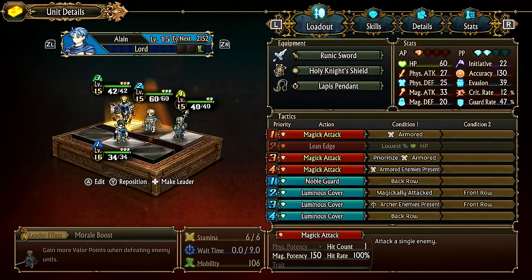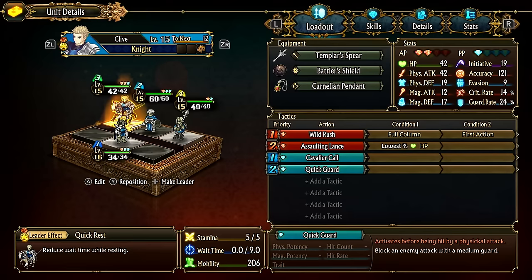Tactics are extremely important in Unicorn Overlord, especially when your group is not killing. Some team comps can easily kill with minimal tactics, but for those that require heavy conditions, let's go into how to set these conditions and what they do.